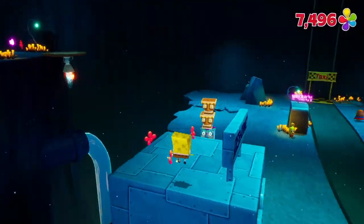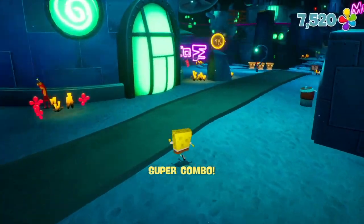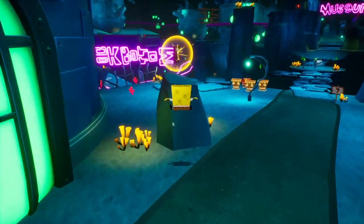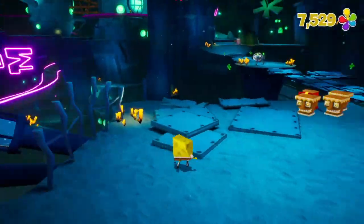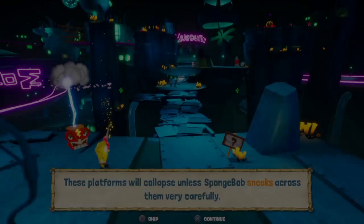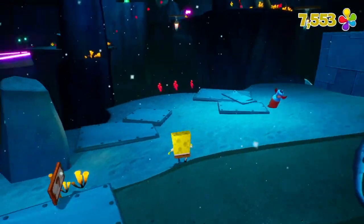Can I climb up on top of this bathroom? Doesn't look like it. Combo city! There's a piece of artwork here — get that first artwork, one out of six. We're off to a good start. Just to mention as well, we have one through nine golden spatulas, nine socks, and six pieces of art to get through. These platforms will collapse unless SpongeBob sneaks across them very carefully.